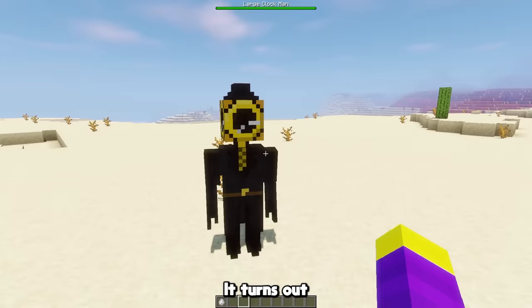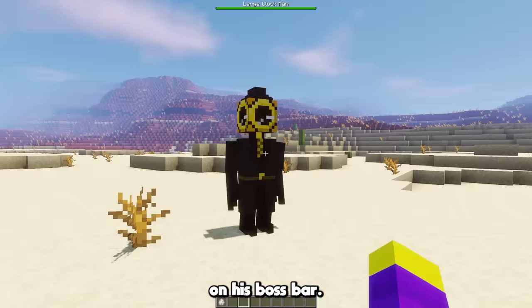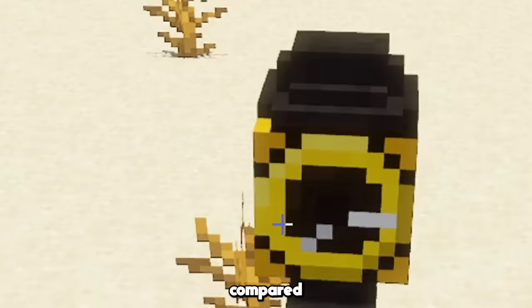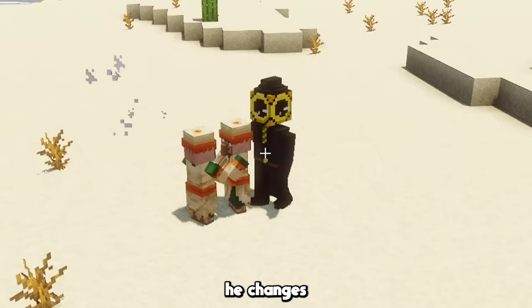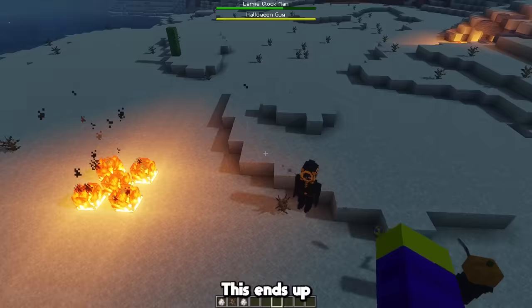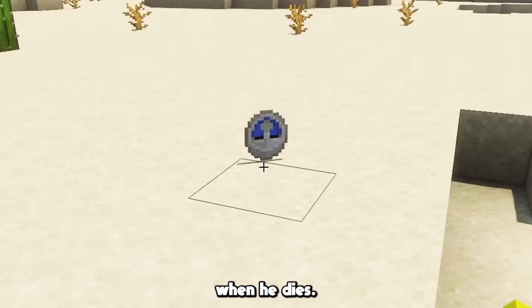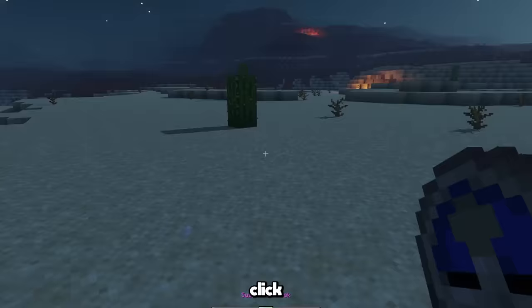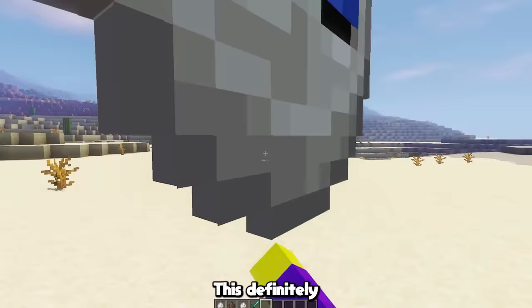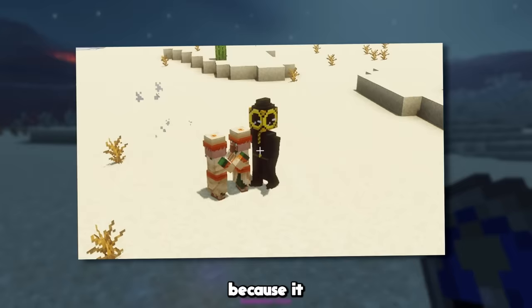This is the clock man in game. It turns out he is a large clock man, so I made sure I changed that on his boss bar. He does look pretty cool in game, although his head is kind of big compared to the rest of his body. When the clock man gets in a fight, he changes the time of day every time he hits an enemy. This ends up making it really weird when he fights the Halloween guy. The clock man also drops a suspicious clock when he dies, and if you right click the suspicious clock you can instantly change the time of day as well. This definitely is way too OP of an item though, as it basically makes beds useless, but it's still cool because it mimics his attack.